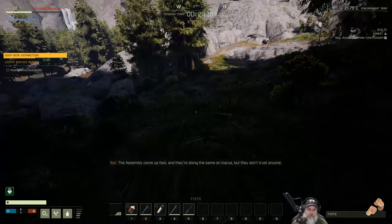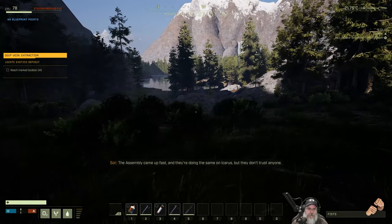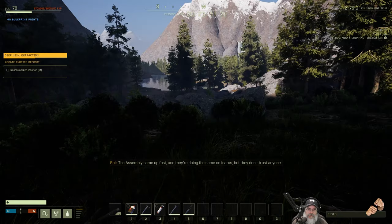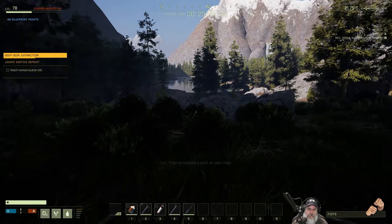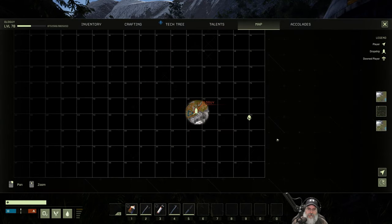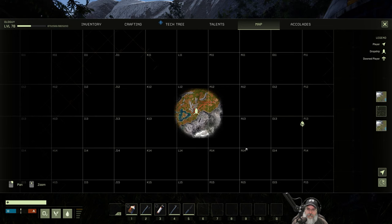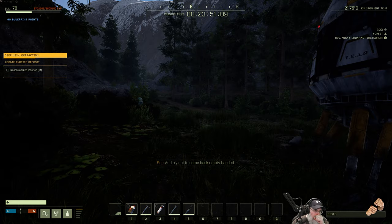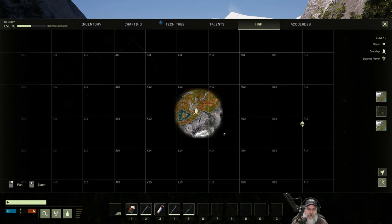The assembly came up fast and they're doing the same on Icarus, but they don't trust anyone. They've marked a zone on your map — supposed to be an exotics vein thereabouts, but it won't be there long. So get a move on and try not to come back empty-handed.